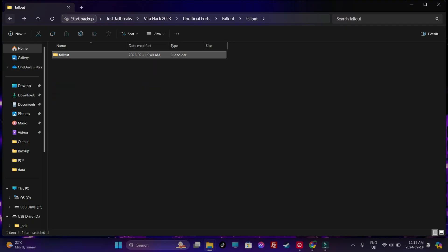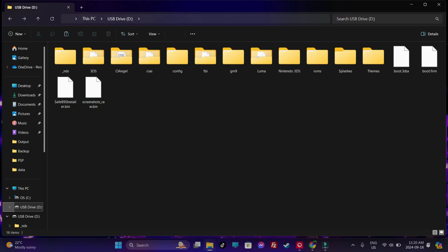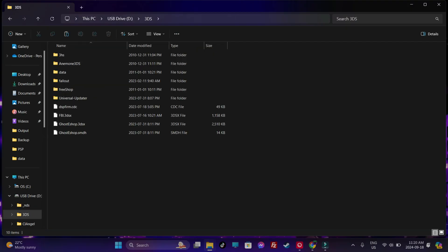Once you have acquired all of these, you're going to place them inside a folder named Fallout, just like this. Once that's done, copy it, head over into your 3DS's SD card, look for the 3DS folder, step into it — and this is where you're going to paste the Fallout folder. So that's one step done.